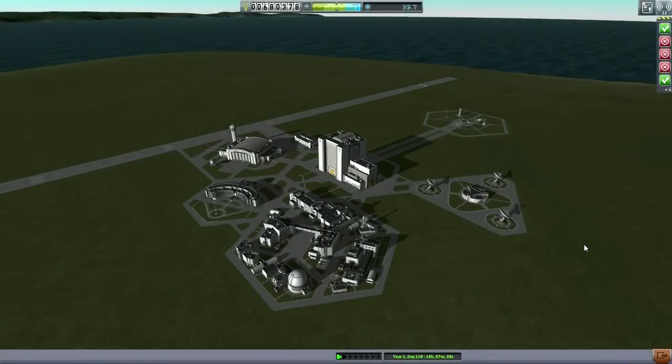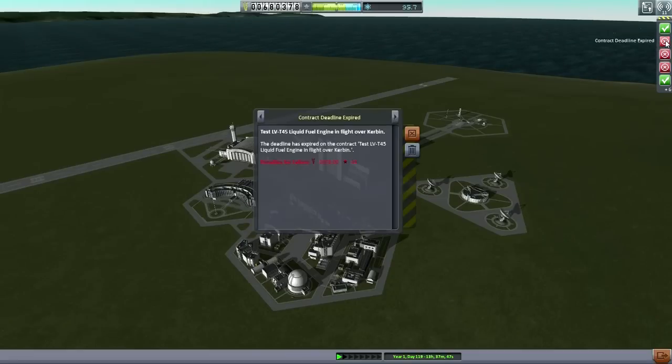Hello everyone and welcome back to my efficient design series in Kerbal Space Program 0.24.2. In this episode I hope to bring our Kerbal that is currently in orbit around Duna into orbit around Ike, or at least passing by Ike to do some science and then return him back home. But I started off on this screen because I wanted to show you something — apparently I allowed some contracts to expire without doing them.